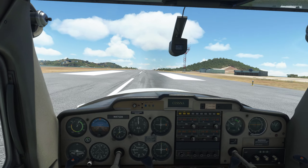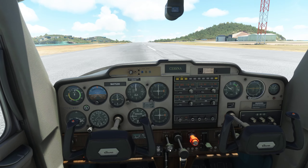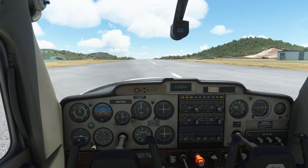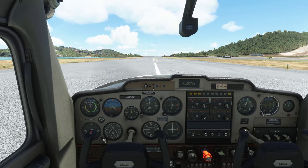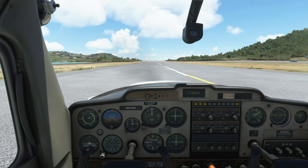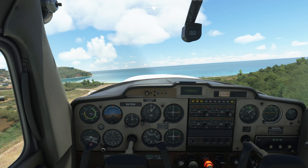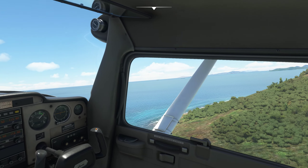Let's bring the nose up, a little crosswind correction. Carb heat in, flaps up. Bring in the power. Takeoff power is set. Engine is in the green. Airspeed is alive — 60 knots, 65 knots, rotate. Ease off that right rudder a little bit.